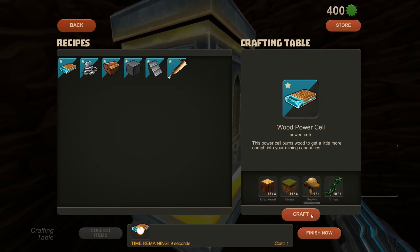It takes one mushroom, a vine, six grass, and I think four cragwood. So you craft that — it takes ten seconds to craft.